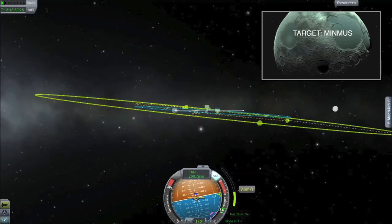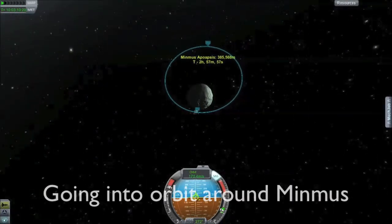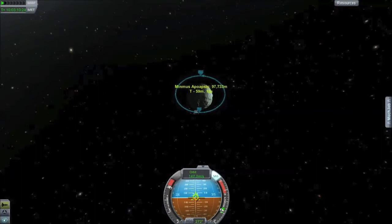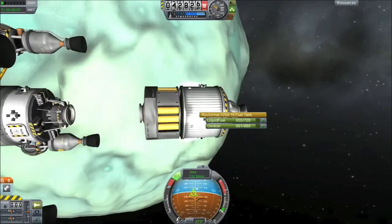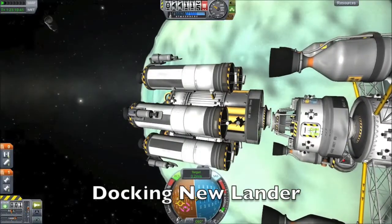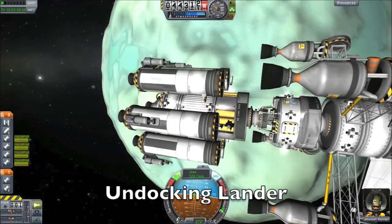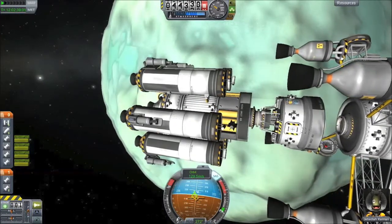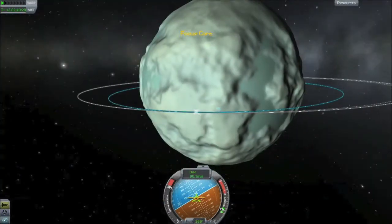Our next target is Minimus. First we align our inclination, then do our transfer burn to get an encounter with Minimus. We do our braking burn to get into orbit, then into a lower orbit. We decouple our old lander, which no longer has landing legs, and dock the new lander. We undock and prepare for descent — Minimus is actually easier to land on, and some players should go there before the Mun since it's easier.